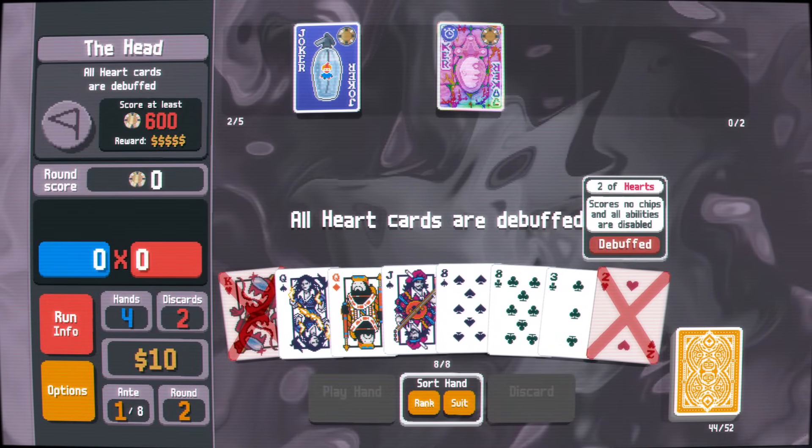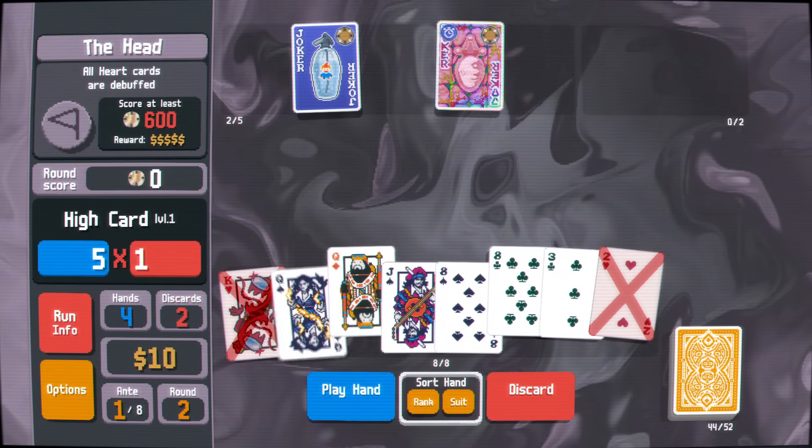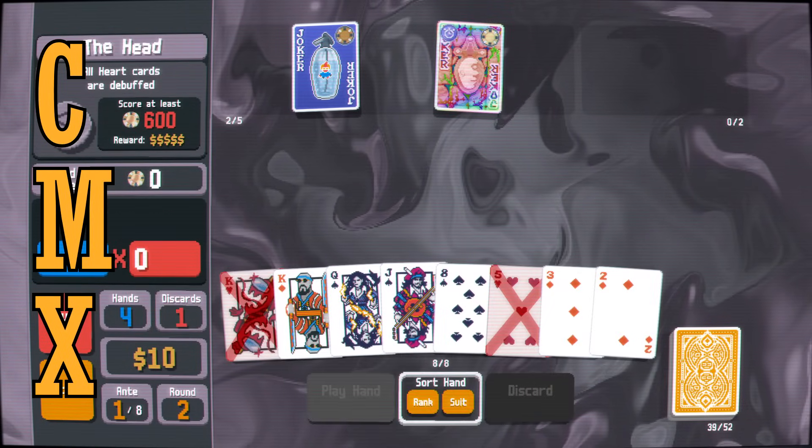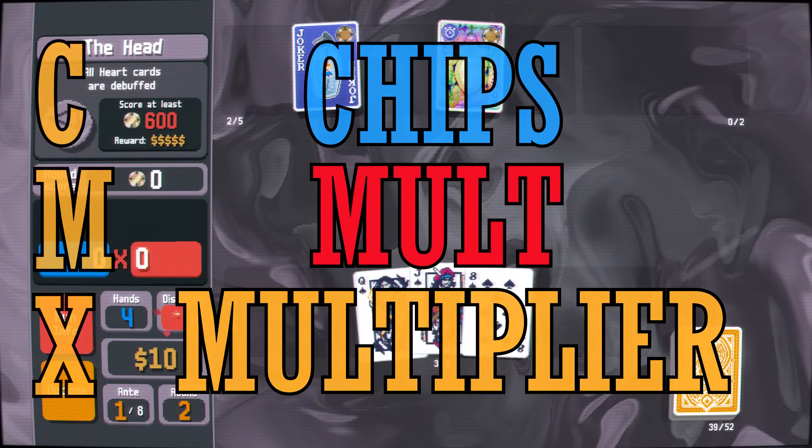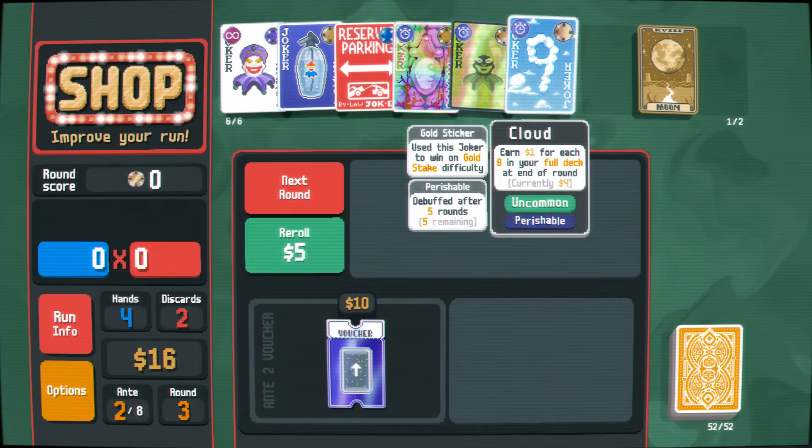The main philosophy you must pursue when playing Balatro is the classic CMX formula: Chips into Mult into Multiplier. Let's look at this strategy in detail, shall we?